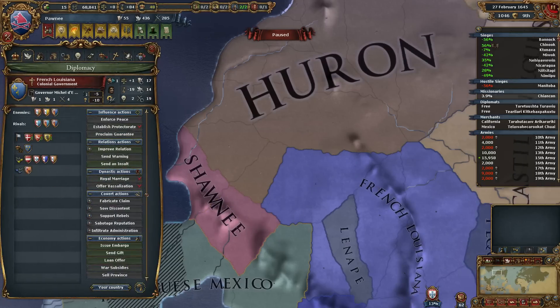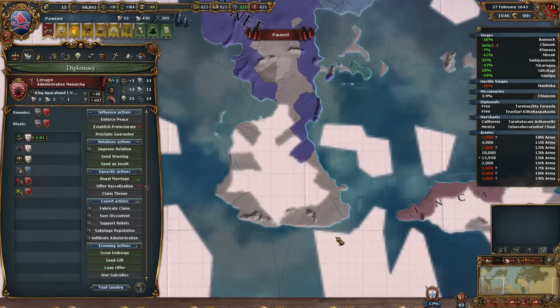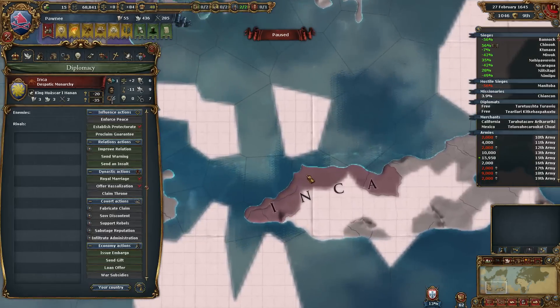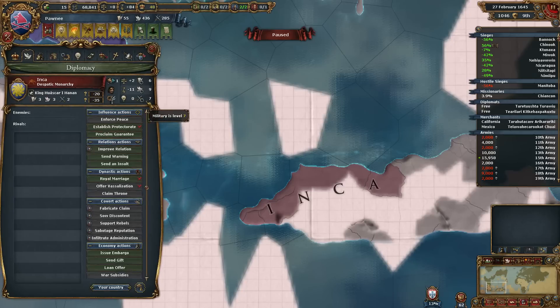You're reformed. Let's see if we can find an old unreformed native. I don't know, we probably killed them all, didn't we? Maybe the Inca are doing it. See, the Inca — here we go. The Inca are animist.